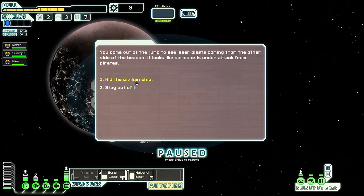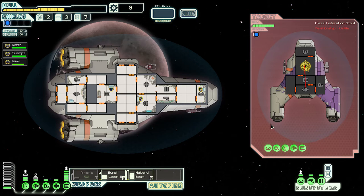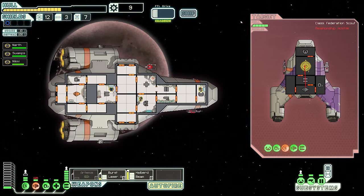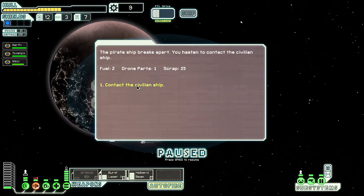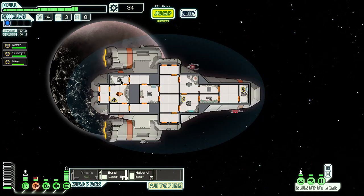There are pirates — need help. I should stay out of it, but let's do it. Powering up. This is a federation scout — this is nothing! Hit him with the old Halibird beam from the shield right to the engine bay, and a burst laser right to the shield system. One hit, one shot, one kill! 25 scrap for that — perfect. They even patched up our hull.